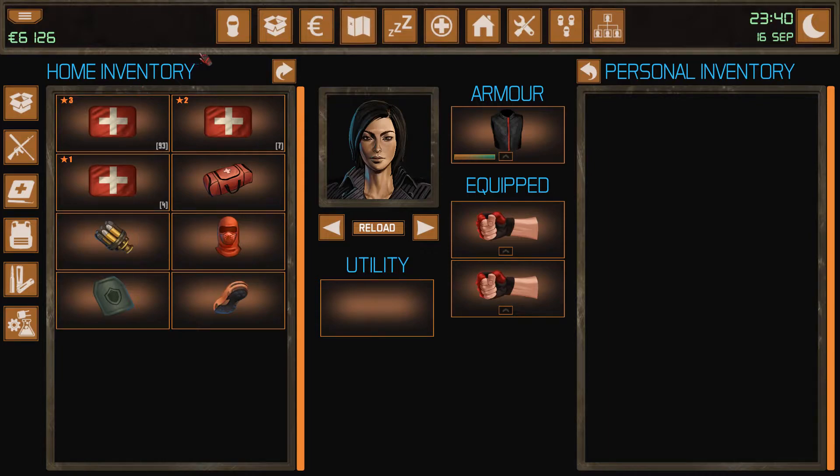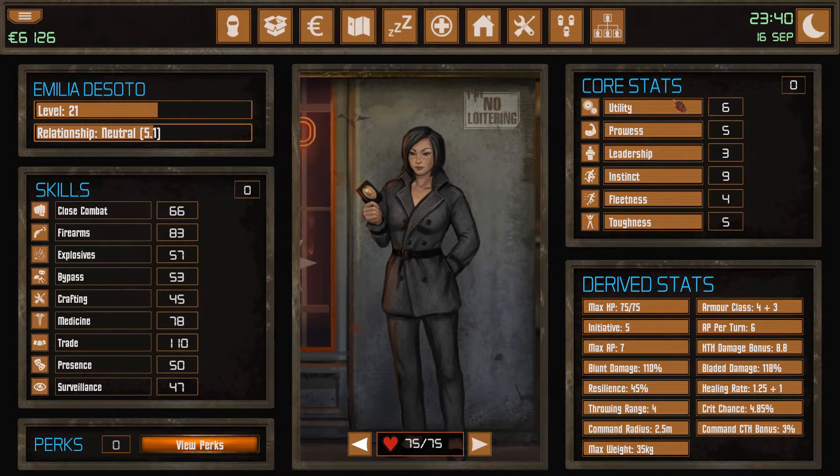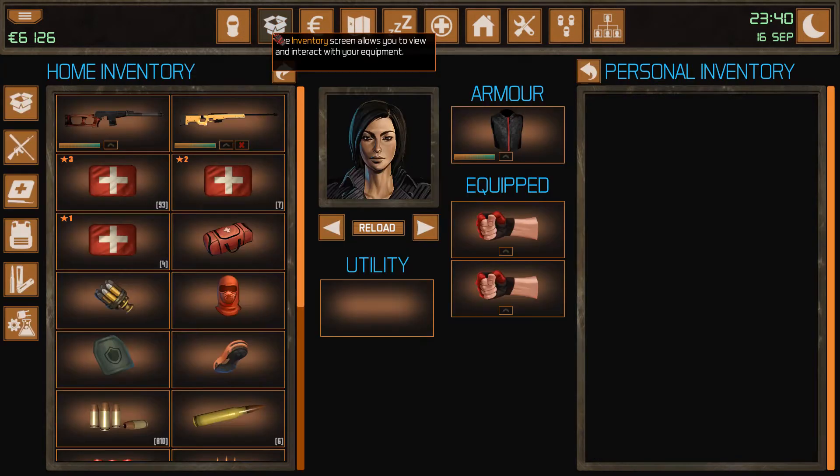So if you look at this character with 6 utility — I think it's 4 per slot — so when you get to 8 you get another utility slot.